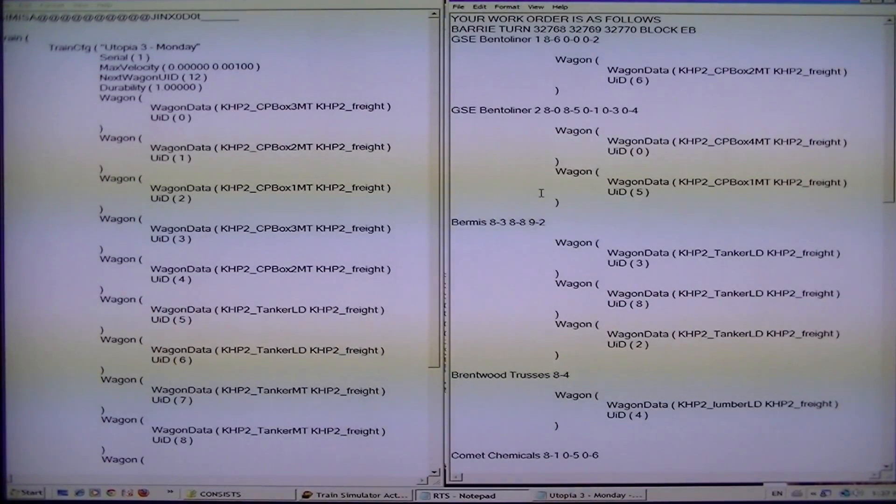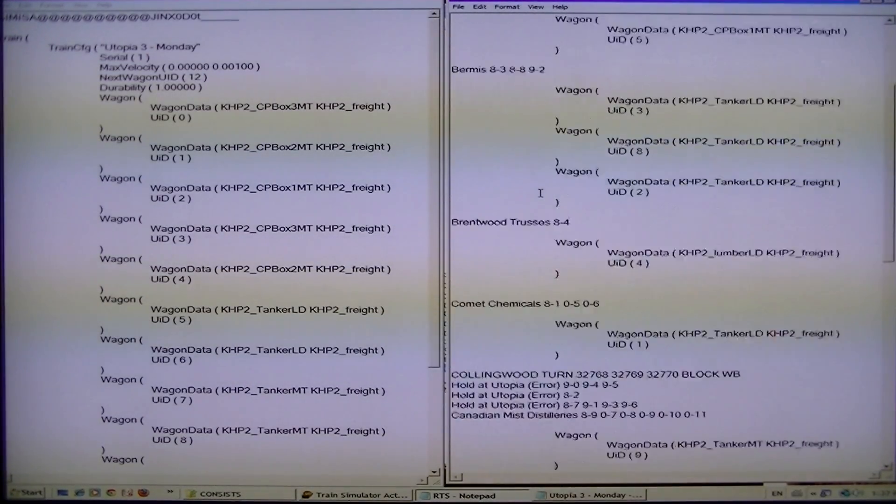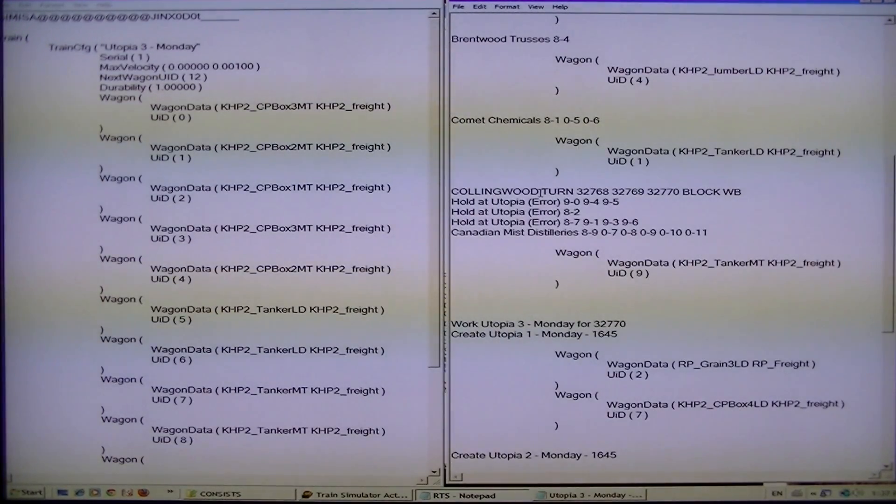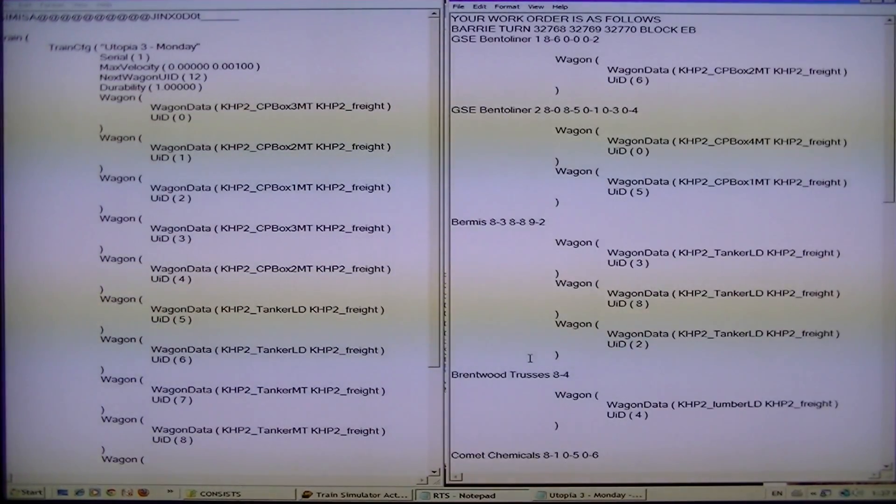Let's get back to the top to make sure that we're not missing anything. Actually I have to double check the consist. It's 32770 is the consist. There's a consist number: work Utopia 3 Monday, 32770 — that's what we're going to do right now.